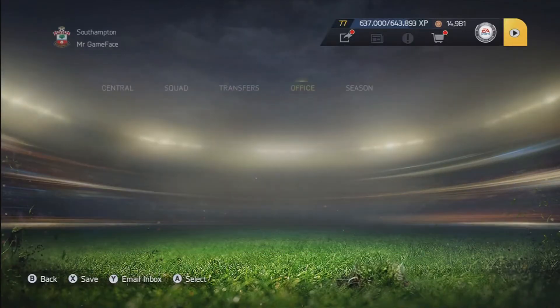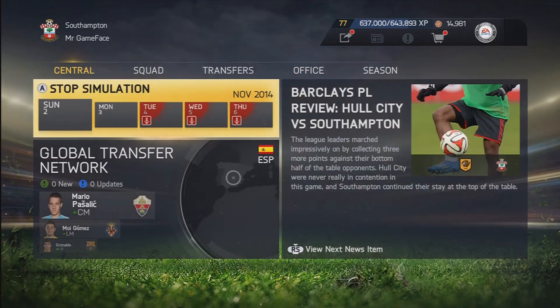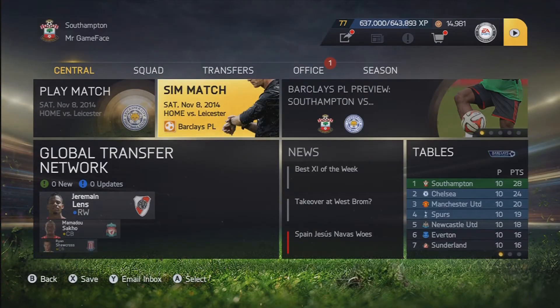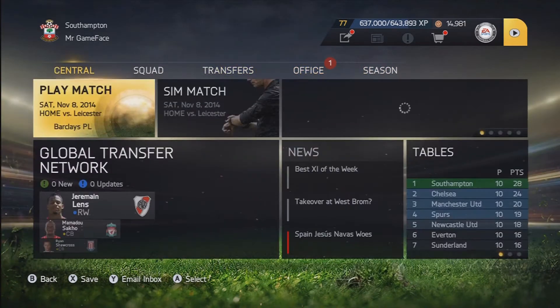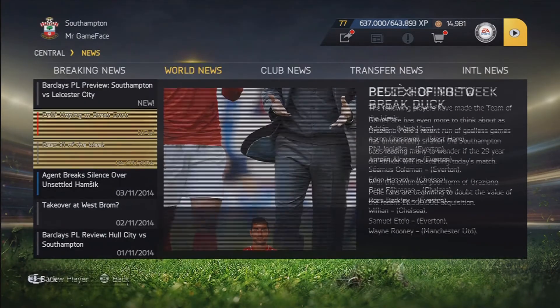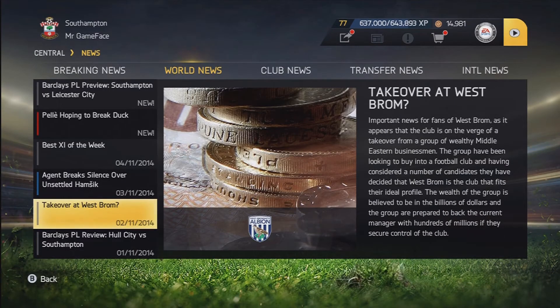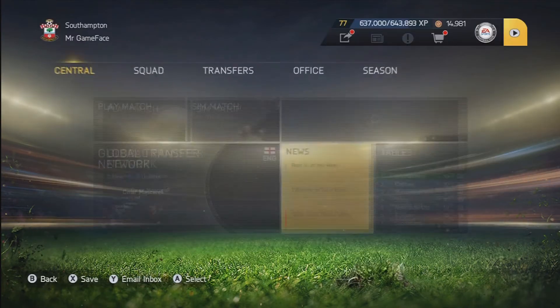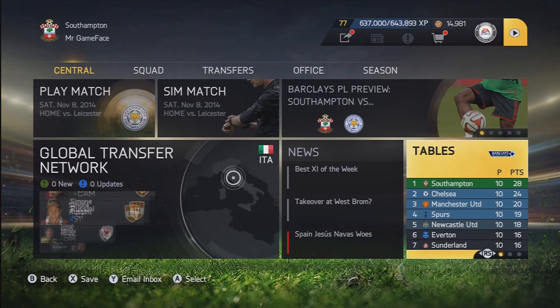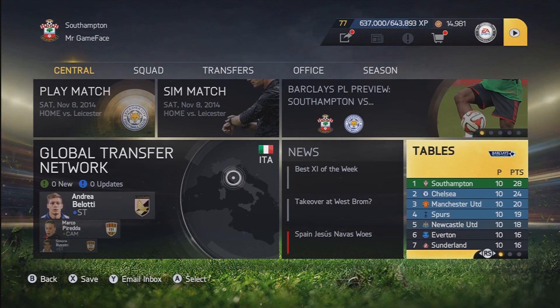Player suspended - Wanyama - a one match ban. We'll continue to sim all the way to the next game. Hopefully the players will be nice and refreshed for the game against Leicester. We can see here that West Brom may have a takeover - billions of dollars - imagine West Brom being at the top end of the league! But anyway guys, thank you very much for watching. If you've enjoyed this then please leave a like and subscribe. I'll see you next time for episode 12, where we will play Leicester and Aston Villa, and maybe even fit in a third game.